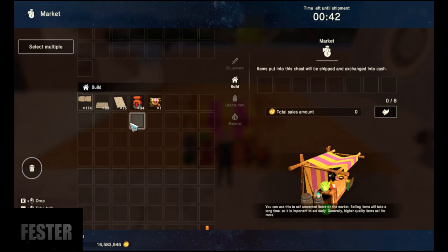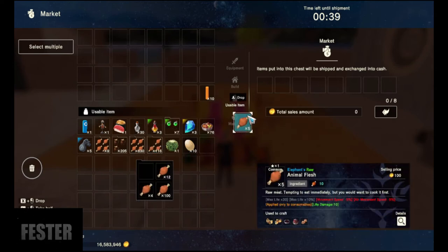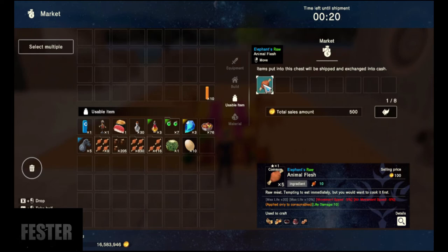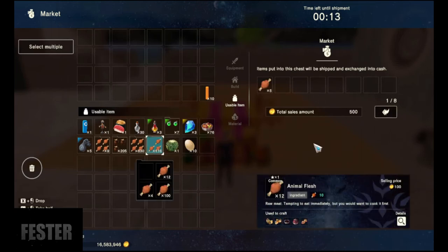Let me find something real quick to demonstrate. I'll throw this in here. After every five minutes when the timer hits zero, it's going to sell whatever's in here and it's gone for good — so don't put anything in there unless you never want to see it again. It gives you a total of what everything sells for. These five meat sell for 100 each, so five of them is 500.